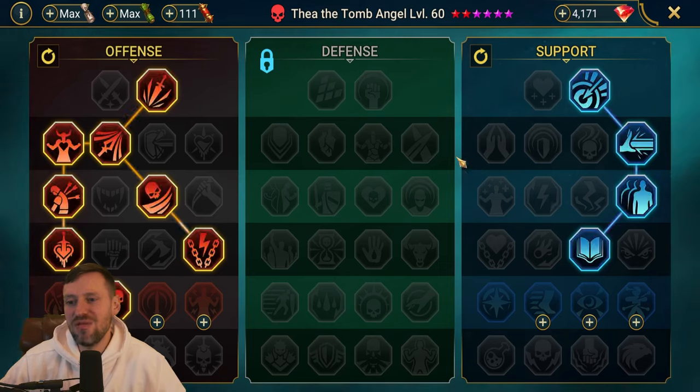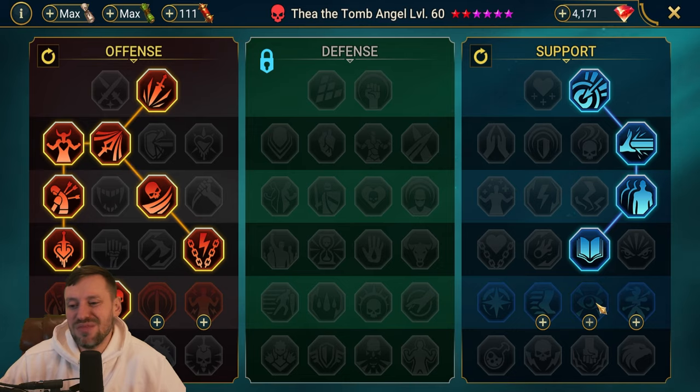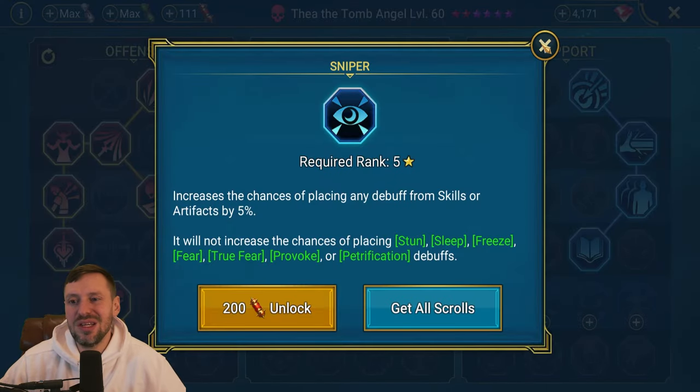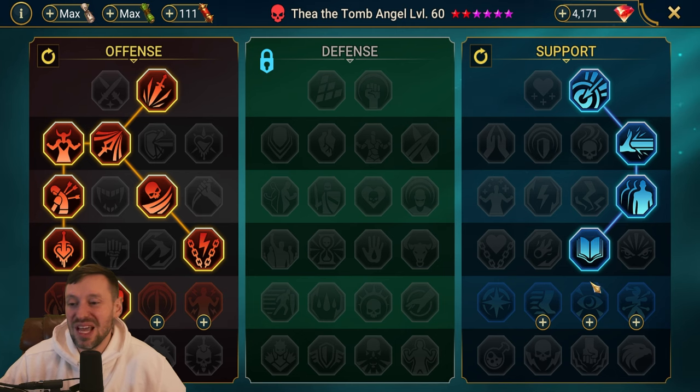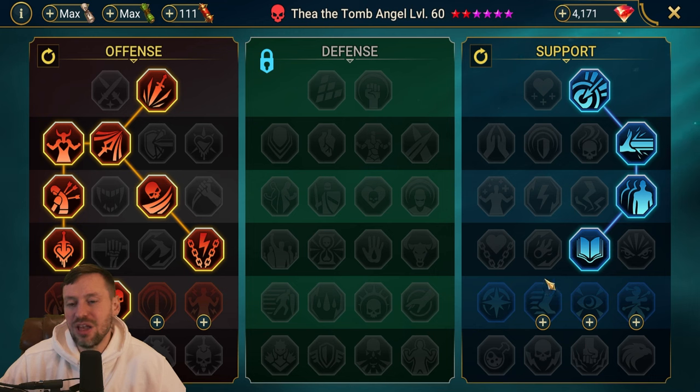For masteries, she doesn't really benefit from much on the support tree. I did consider Master Hex, but she's already placing it for five turns so it doesn't matter much. Sniper is an option but we'll probably land it anyway. If I had to choose one it'd be Spirit Haste, but personally you should try not to waste those mastery resources.